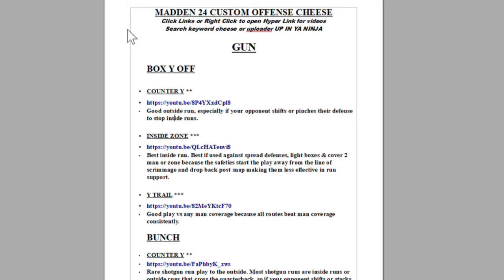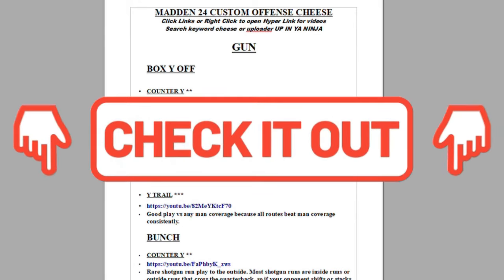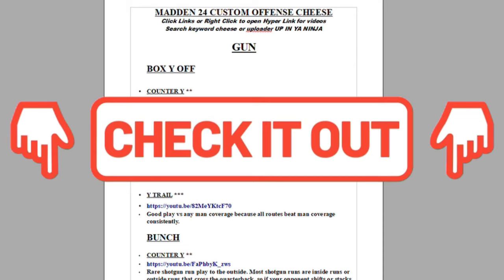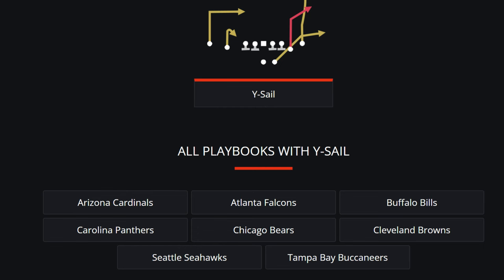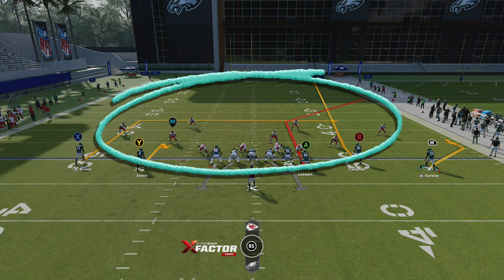If you guys want to see more videos like this, please subscribe and hit the like button. I'm using my custom offensive playbook, but you can also find these plays in team playbooks like the Chicago Bears, which is one of my favorites. Now when it comes to beating Cover 4, it's typically pretty simple — you have four deep coverage safeties and cornerbacks covering an area deep.